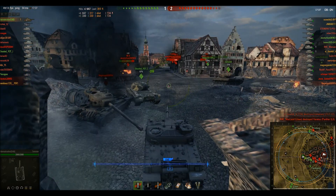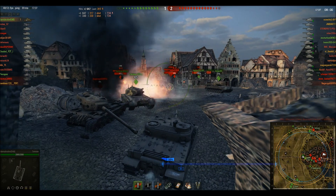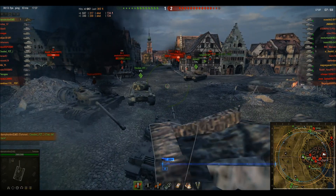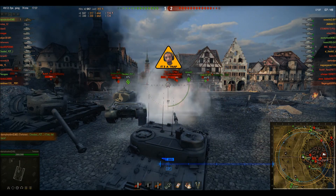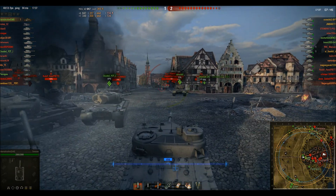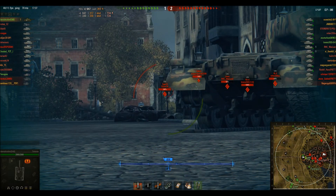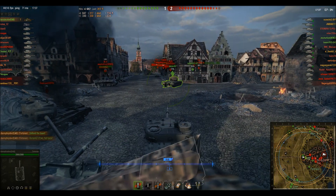He comes up here slowly but surely, and backs off because the guy in front takes a hit. He tries to tell the T-34 to fall back, but he's not listening. He fires at the Tiger and misses — not sure where that shot went. He tries to aim for his commander's hatch but bounces the shot, though the incredible DPM of this gun means he's reloaded very quickly.